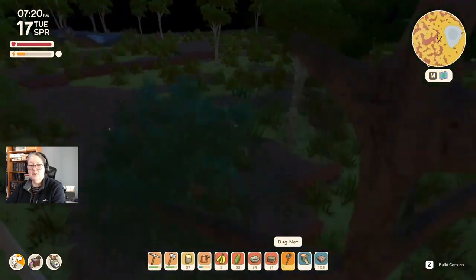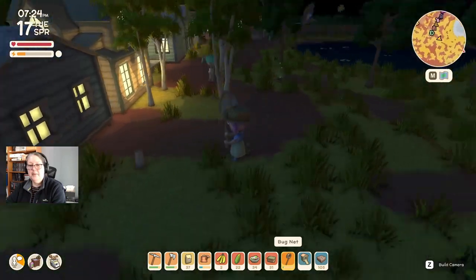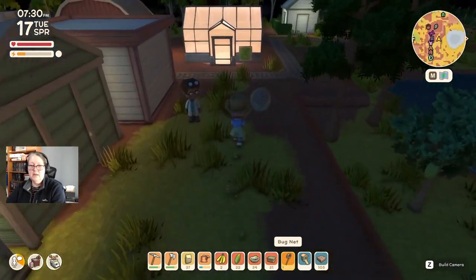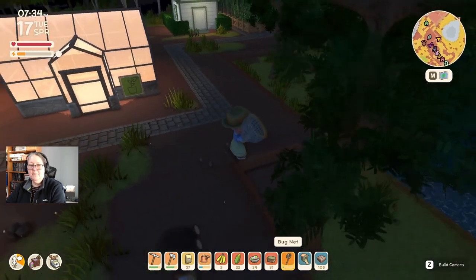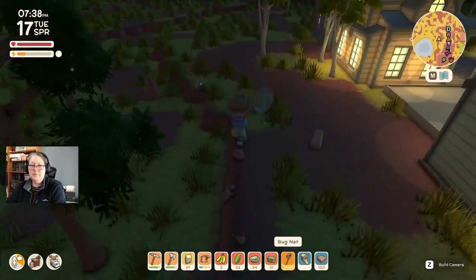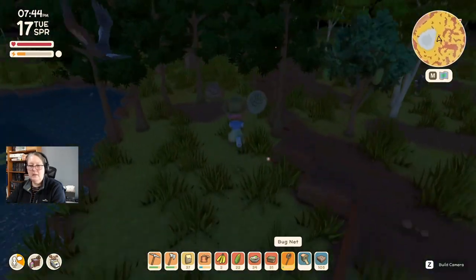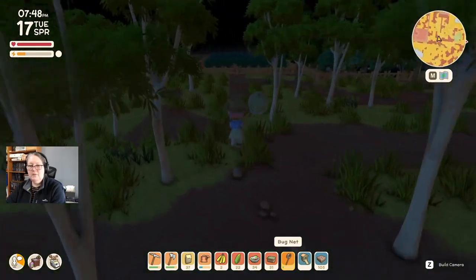I might run a double path behind these houses to have a strip of trees, a strip of garden, and then two strips of path — a double path — with lighting as well. Then we might hollow out this section and put in a couple of benches, maybe a picnic table, an outdoor barbie, and on the other side of the path we'll run a fence all the way around. Hopefully crocodiles won't spawn in the billabong once we've fenced it.